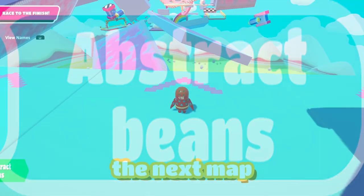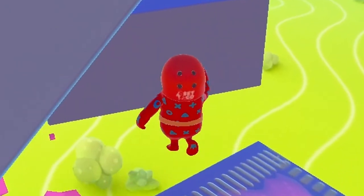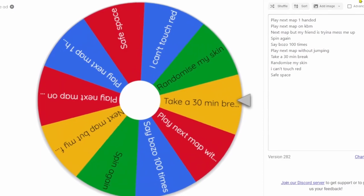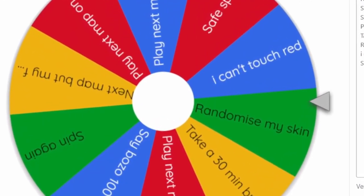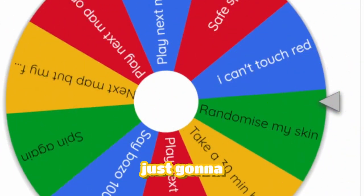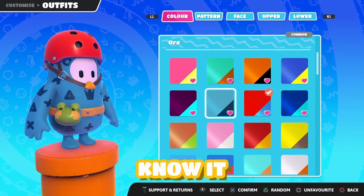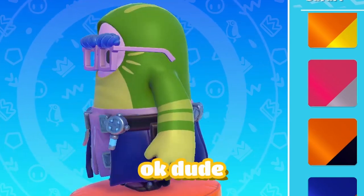The next map is called Abstract Beans by M4. Ten seconds later — oh crap, this bit looks tricky. Come on, please give me something. Randomize my skin — it's not really a challenge but it's just gonna give me such an ugly skin for the last game. I just know it. Okay, what is this skin?